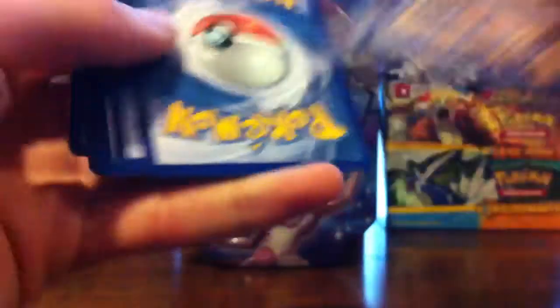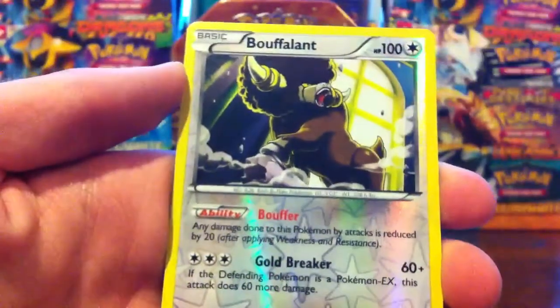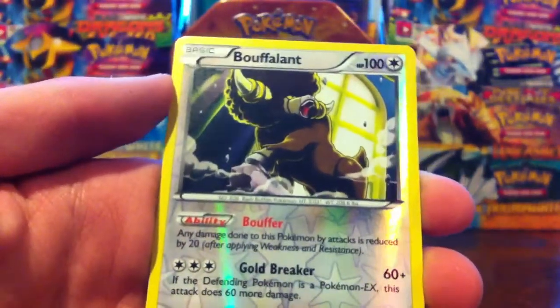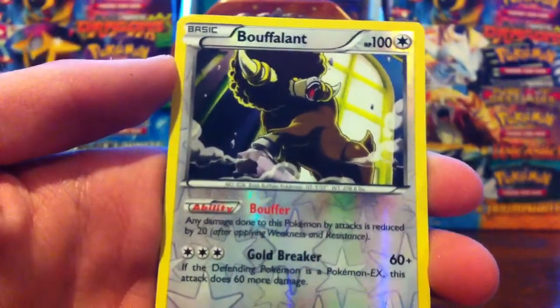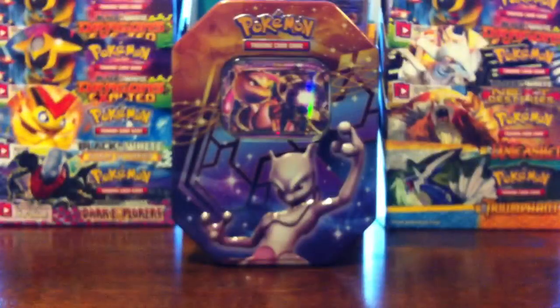Now we'll do the Gyarados pack first from Dragons Exalted — another code. Let's see what we get: Magmar, Fungus, Apom, Bidoof, Stunky, Floatzel, Zoilus, Skuntank, and Bolt Reverse — I needed this one! Oh my gosh, out of only 5 reverses or so that I needed, I actually pulled one that I needed, I can't believe it! That's an uncommon, but now that brings me down to about 4 that I need, and the rare is a Beautifly. Cannot believe I pulled a reverse that I need from Dragons. I'm not really going to be opening any more Dragons because I've just about got everything — the only things I don't have are shinies and reverses — so this might be the last pack of Dragons Exalted I ever open for a very long time.